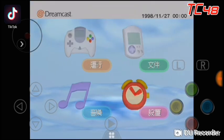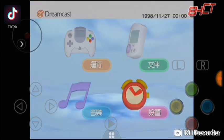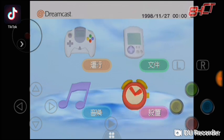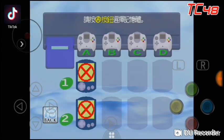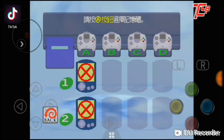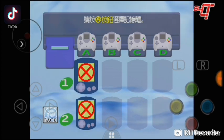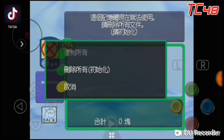You're gonna get the screen with the controller, the memory card, music, and the clock. What we're gonna do here is go into the Memory Card. You see how it says 'X' — that means we haven't created a file yet.